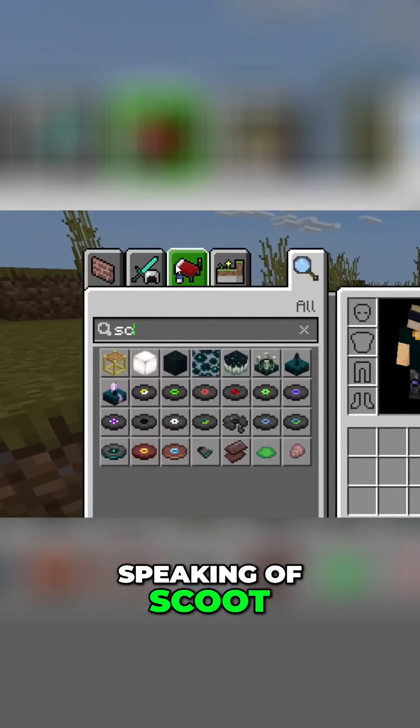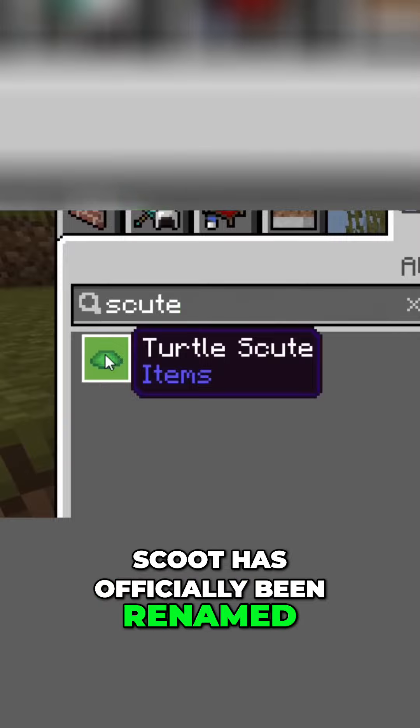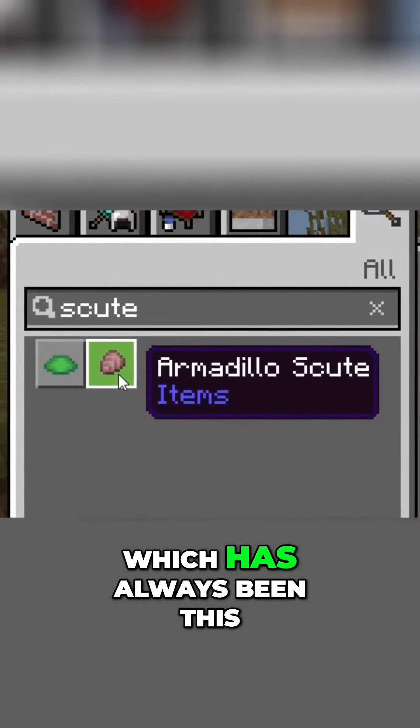Speaking of Scoot, if I go ahead and look up Scoot items, Scoot has officially been renamed over on Bedrock. Turtle Scoot — previously it was just Scoot — and then we have Armadillo Scoot, which has always been this.